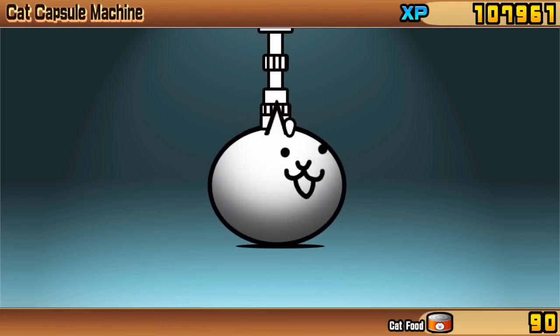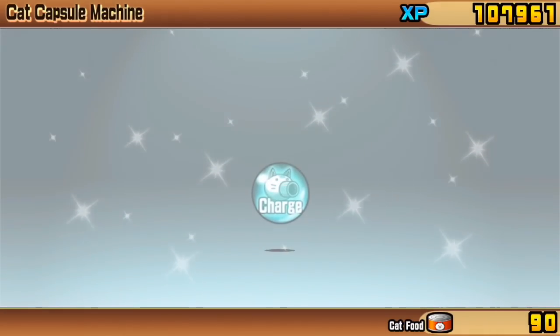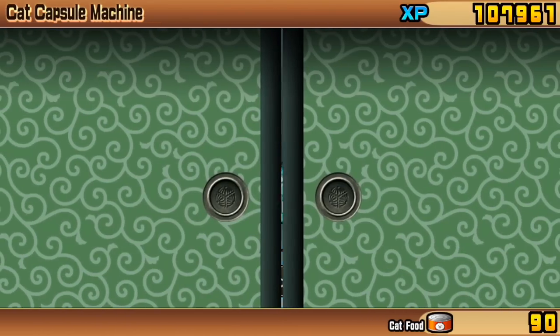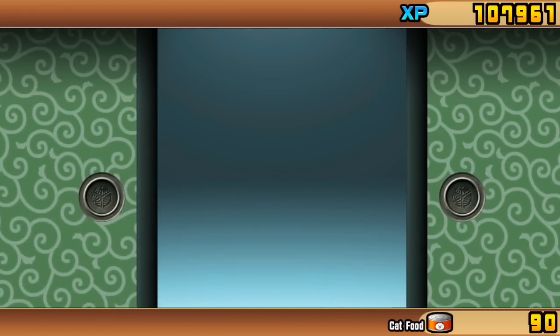Let's have a look at the rest of the cat tickets. The next one gave Cat Cannon Charged — that's good, we'll be able to get our cat cannon faster. So that is up to level 2 plus 1, otherwise known as level 3.